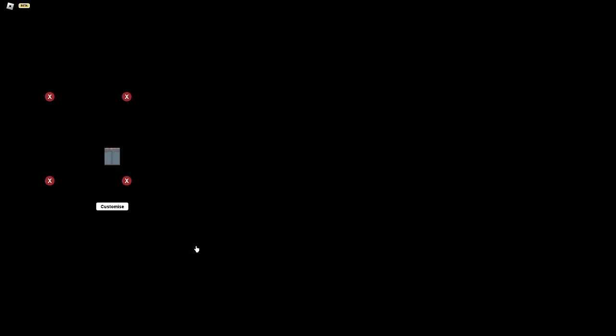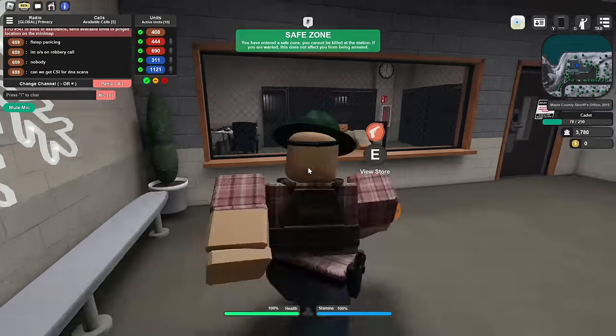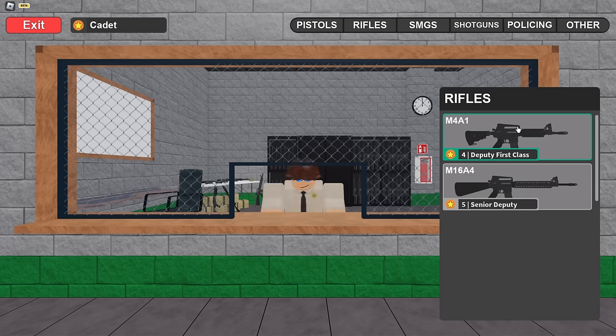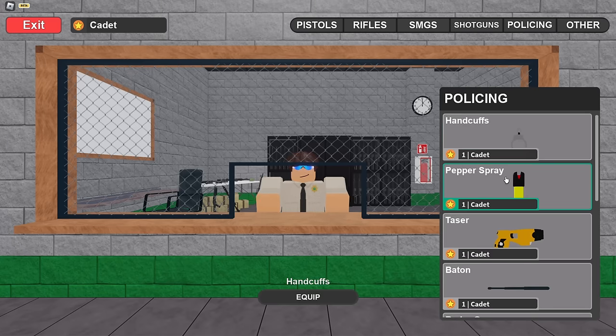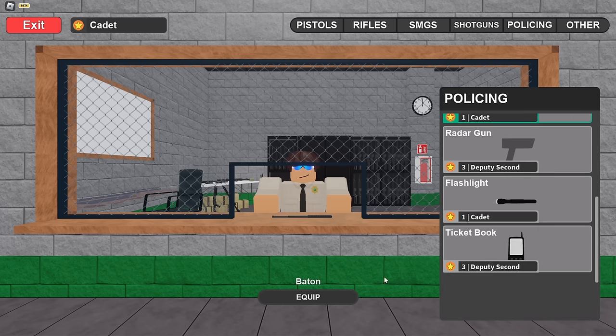Let's just press deploy after this. And as you can see, this is looking real good. Now after this, you want to head to the armory, because over here you can get your guns. This game works in a different way, because most of the guns are going to be locked as you're new to the game — you've got to rank up from cadet to the different kinds of ranks in order to get some of these other guns. So as you can see, there are rifles, pistols, SMGs, and even shotguns. In here you can of course grab your handcuffs, pepper spray, tasers, batons, radar guns, flashlights, ticket books, etc.